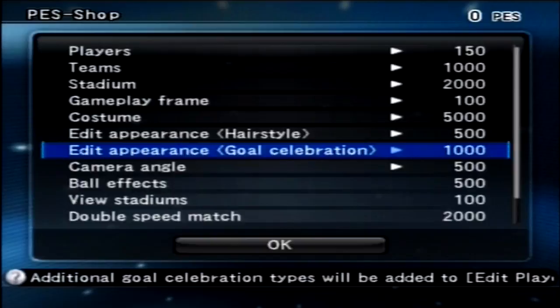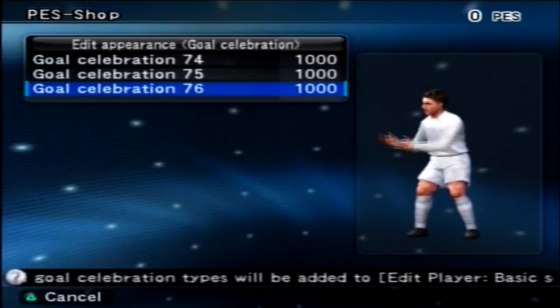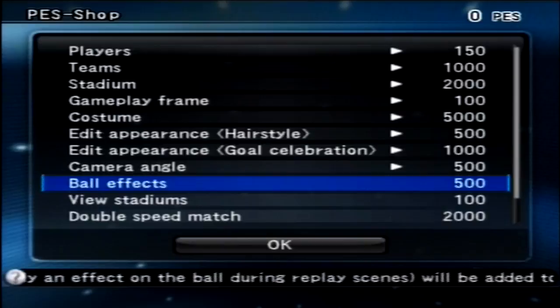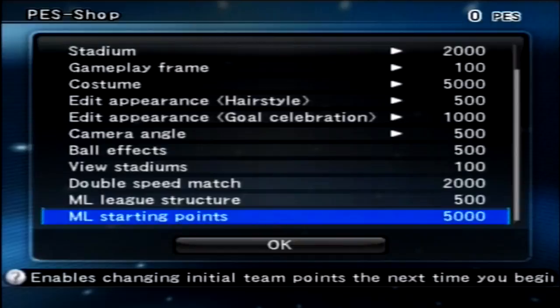There are goal celebrations — not really anything special apart from number 76, which is like the baby one. You can unlock camera angles — a bird's eye view and a player camera. Ball effects, like the rainbow trail on replays from PES 6, are available. You can view all the stadiums, unlock double match speed, edit the Master League structure, and edit the ML starting points.